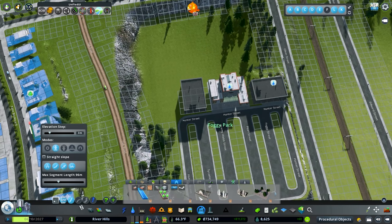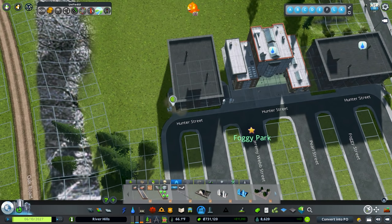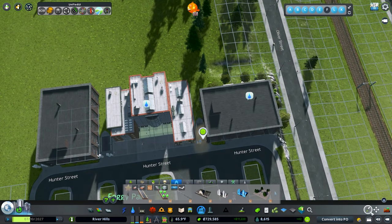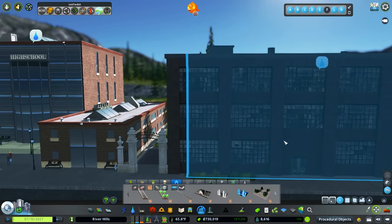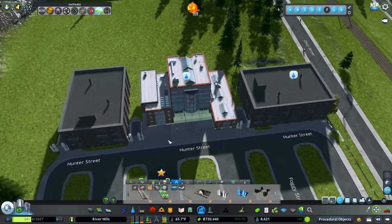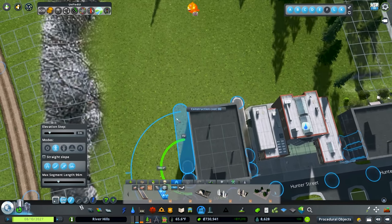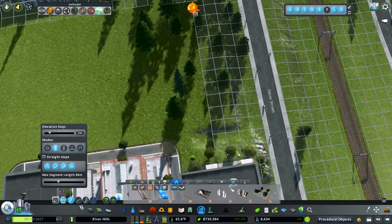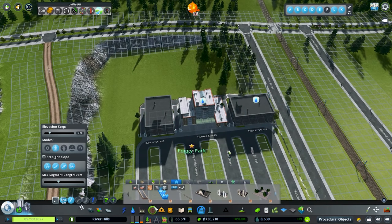We're going to create the main gate right there, then add a couple other entrances — one there, one there. Now let's jump in and use park paths to connect these up. We'll put in another entrance down here and connect that up as well.